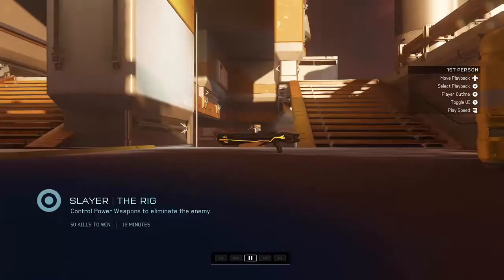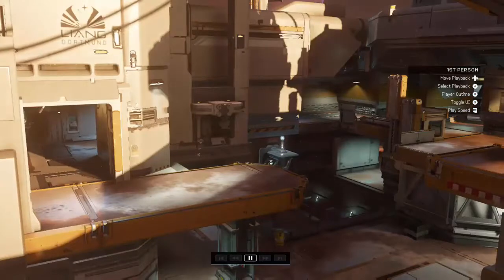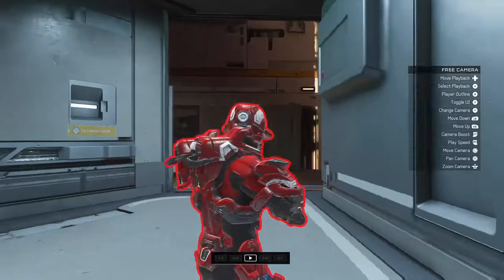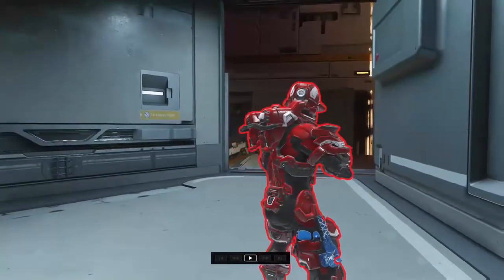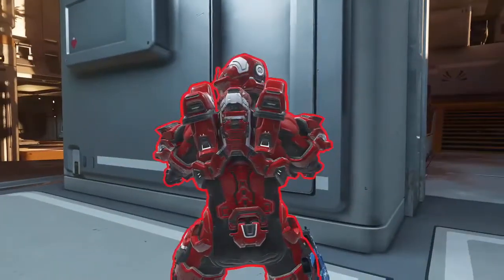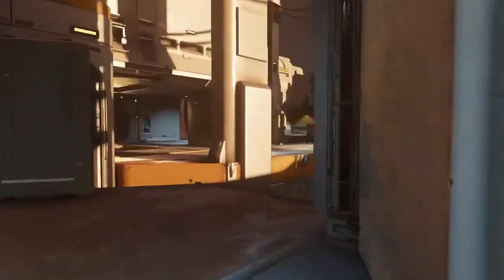We'll just wait for this to finish loading. When it finishes, you want to pause it and get into free cam by pressing Y twice. Then I like to toggle the UI and also press B to get rid of the outline on your Spartan.